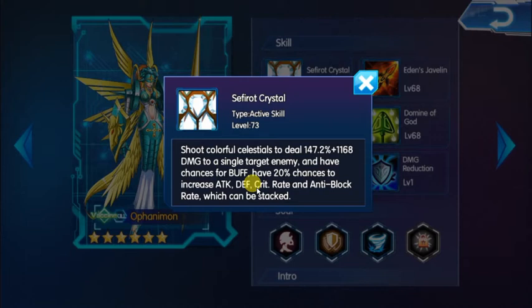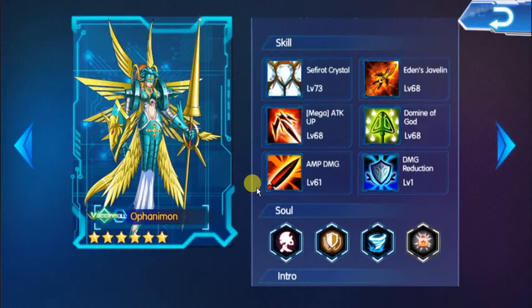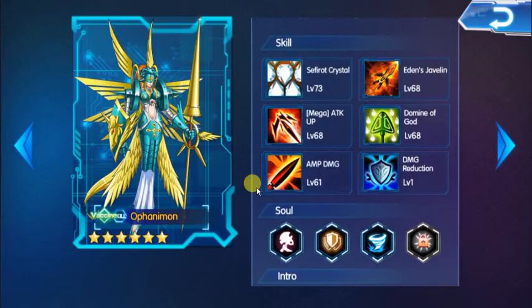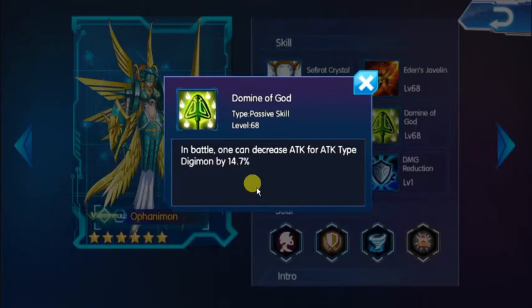Mastemon's skills are really good and mostly focused on 1v1. She attacks a single target enemy and has a 20% chance to increase attack, defense, critical rate, and anti-block rate, and these can be stacked. Her ultimate skill, After Praying of Animals, casts three spears from heaven dealing damage to a single target enemy.